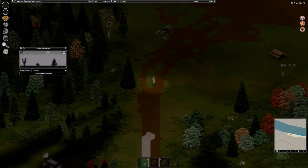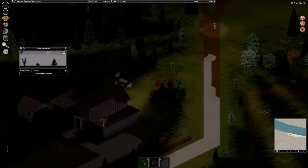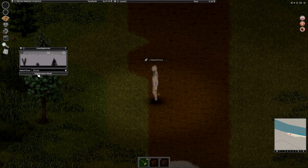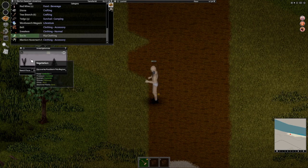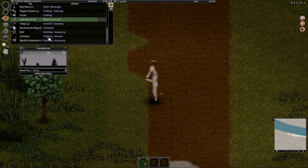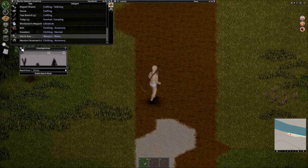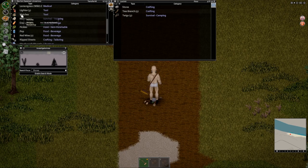Oh yeah, this is the house I like to stay at — there it is! Now we can rip up our socks, we don't need those right now, and we can make a stone axe. We can put that in both our hands and go to town on some zombies — some unfortunate zombies. Let us eat.